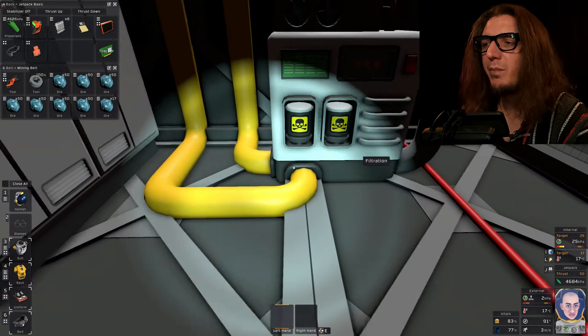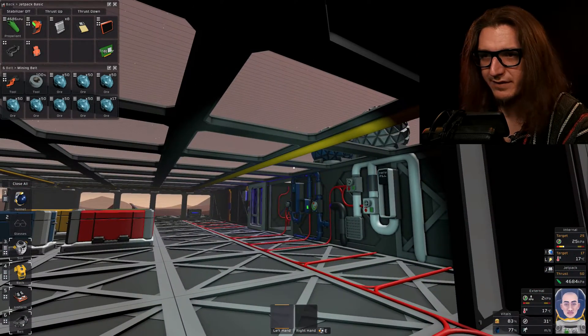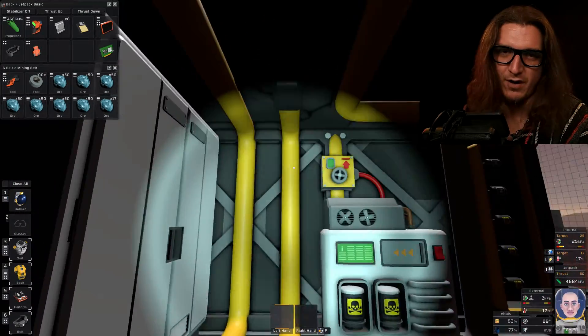Caveat: we're pumping the unfiltered air into the base through these lines, which are connected at the end. The filtered air is going to be blowing right outside.